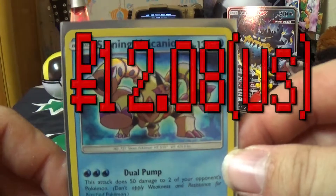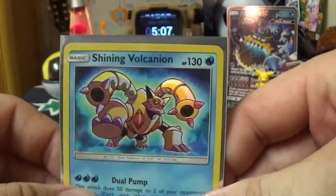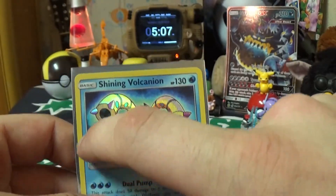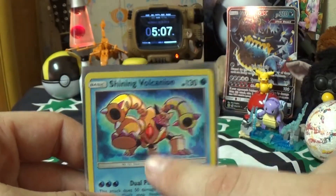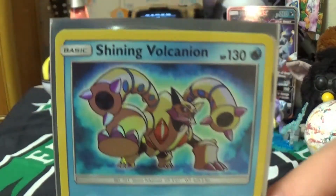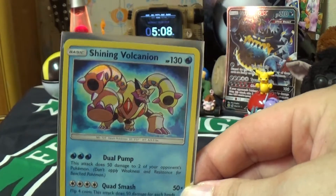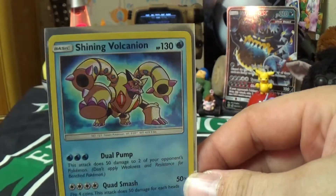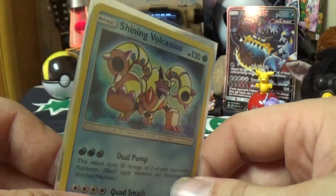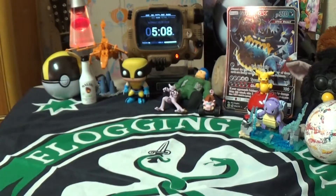Next up, the Shining Volcanion. I already had that hollow Volcanion back — the prism one, not prison. But this one — the holo part is literally just the Pokemon itself, as a holo print along with texture. This is a nice card; you definitely want to preserve that. Shining Pokemon — they don't print a whole ton of them. But these packs are still in rotation, and when they're discontinued, these will just bump up in price.